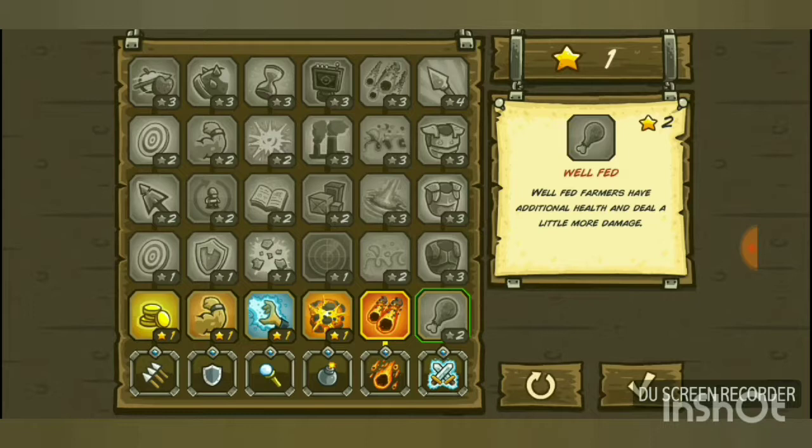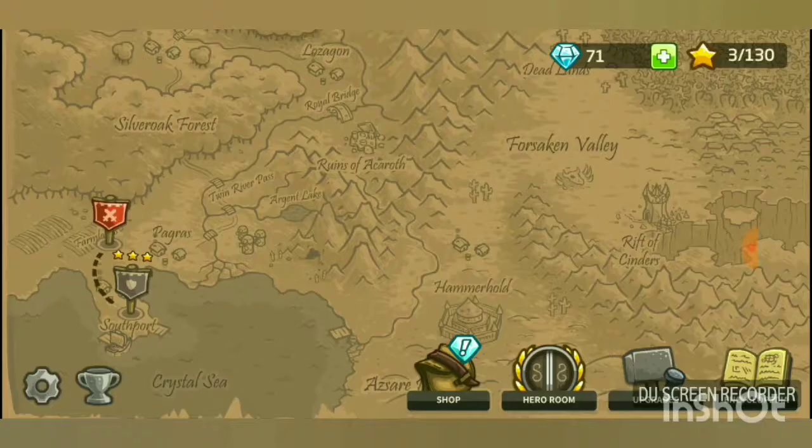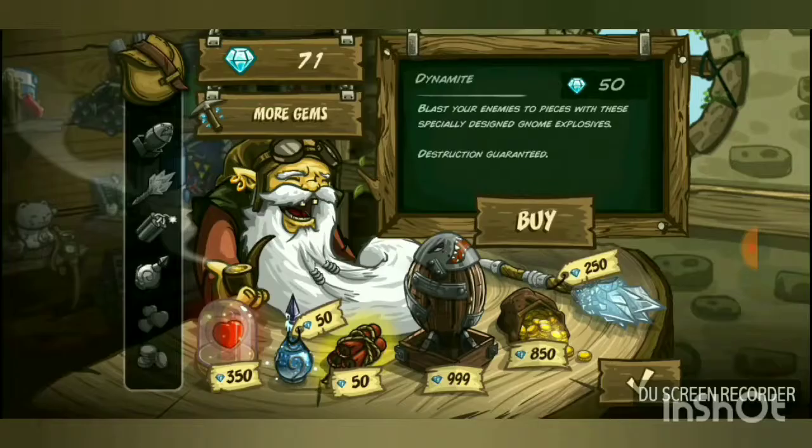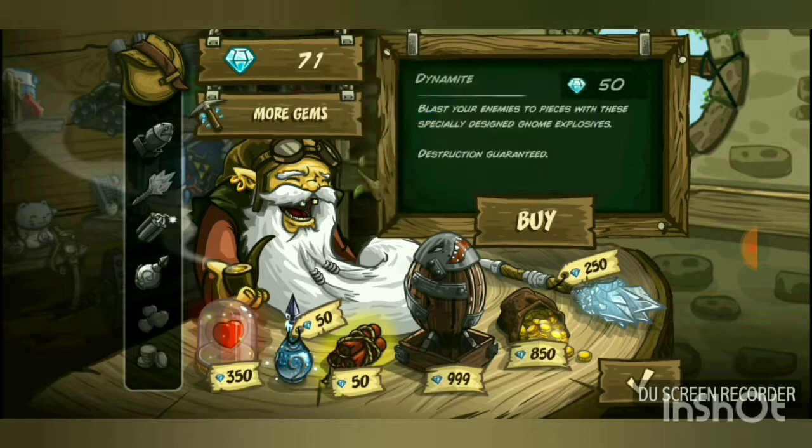I only have one star, so I'll spend it on Toughness Training so my barracks soldiers can hold off enemies longer while my towers deal more damage. Gems are earned by playing the game and used to buy special items in the shop.